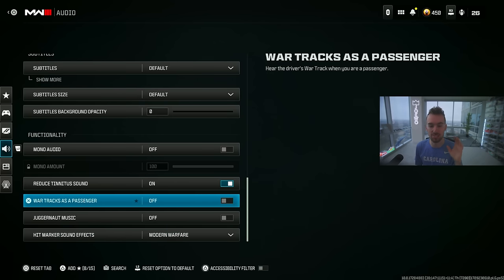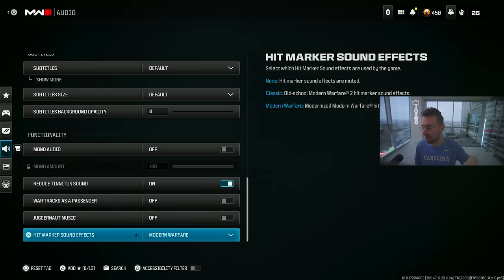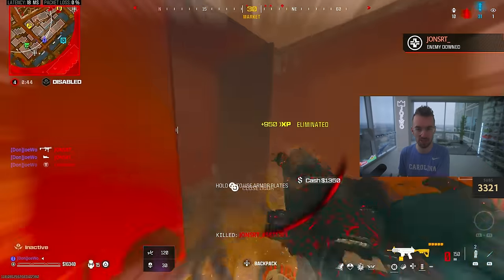Make sure mono audio is off, reduce tinnitus sound is on, war tracks off, jug music off. Hit marker sound effect is preference — I play on mono warfare, which is what it sounds like when you're hitting someone with hit markers.